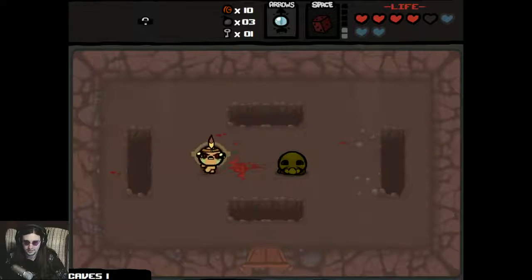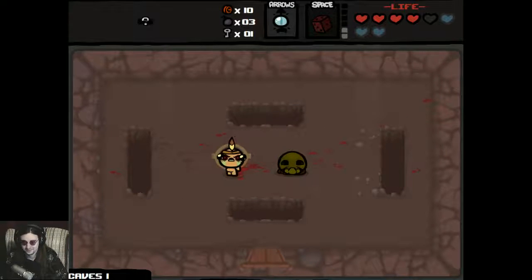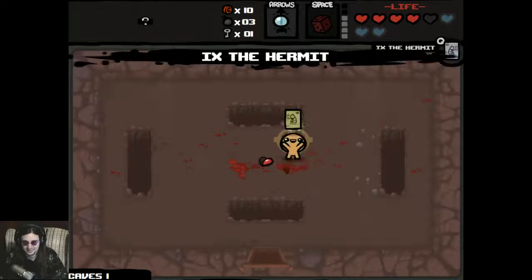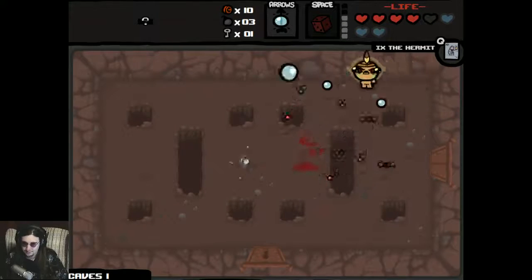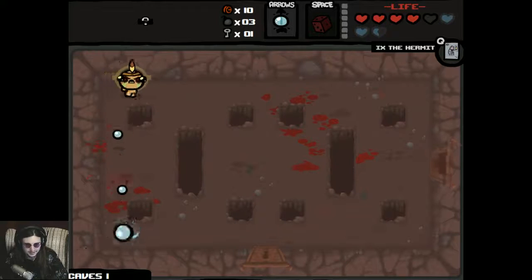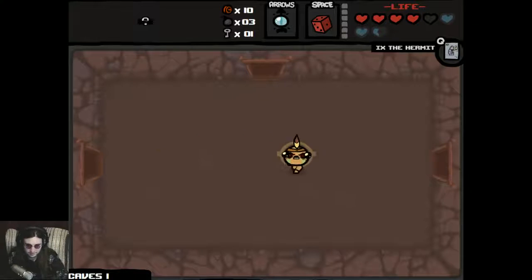Just gotta kill this fucker, then this fucker. Unfortunately this fucker is a champion and is taking an imperial metric fuckton of shots. Hermit card will take me straight to the shop but I don't have enough money currently. I could save a key if I get enough money, so I should maybe search for the secret room — I think that's probably my best option. Don't need any more rerolls because I have nothing to reroll.